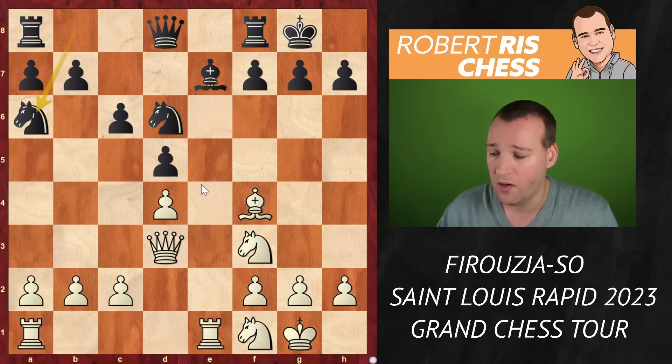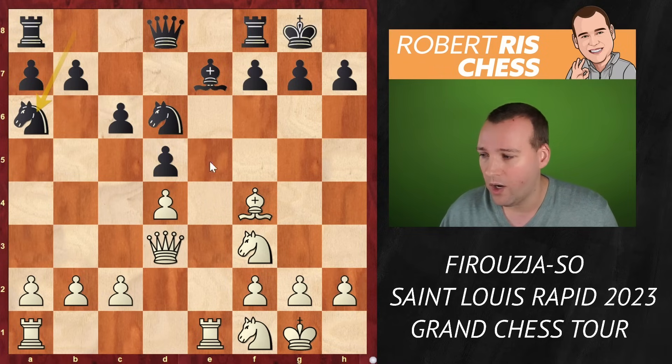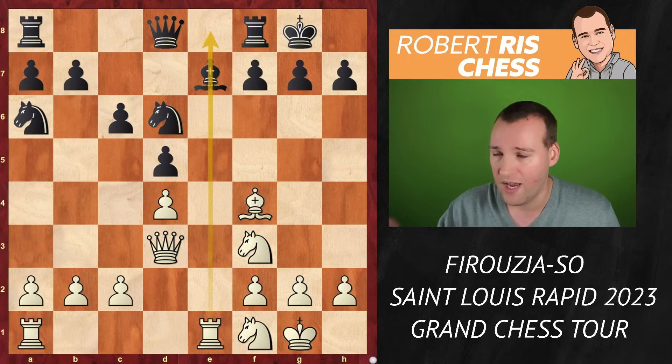It's a very well-known theoretical position at the highest level — a symmetrical position with only one open file. Potentially a lot of pieces can be swapped if black is in time to consolidate. But for the moment, white is more active, and with active pieces you're able to cause a lot of problems.